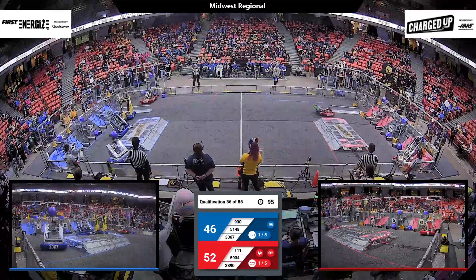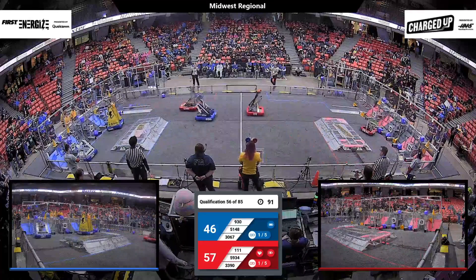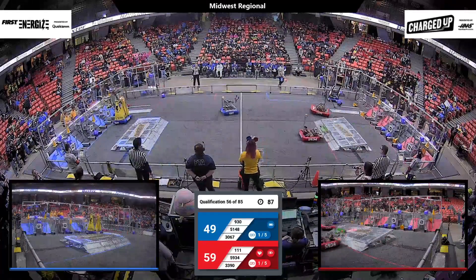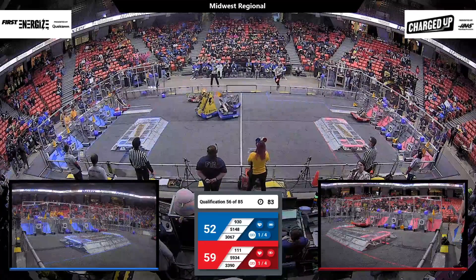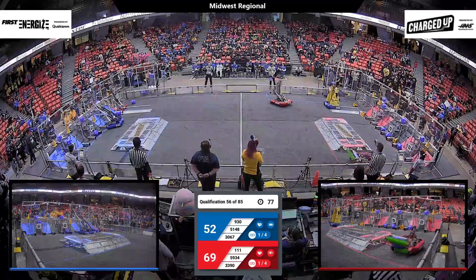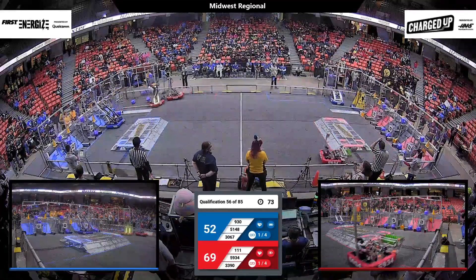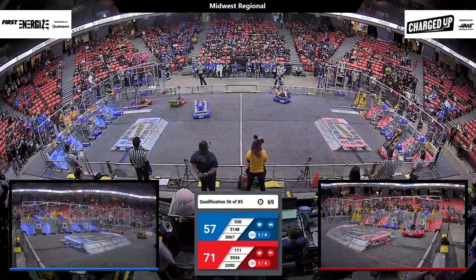A quick collision between them and New Berlin Blitz. New Berlin Blitz has a cone in their possession, taking aim at one of those middle-height nodes on their grid — that's going to go into their co-op grid. It looks like three game pieces have been scored in those co-op grids on both sides of the field, moving the threshold for those links down from five to four.